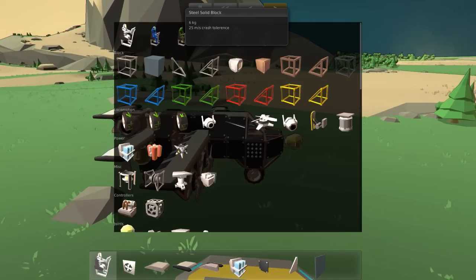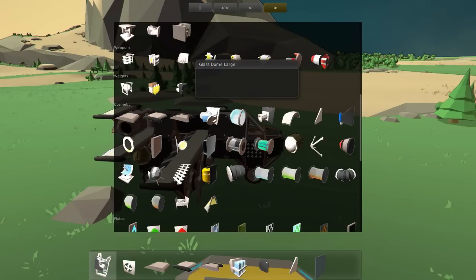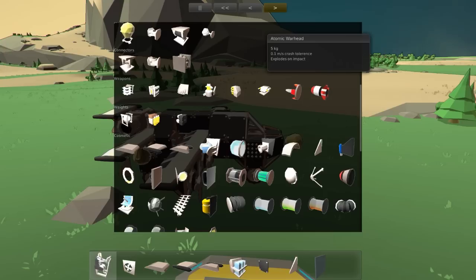Look at this — do we have different color blocks here? The new people I already showed you. Where's the atom bomb? I need to find weapons. Weapons, weapons — here we go. Atomic warhead! Look at that. We have to drop an atomic warhead on something.